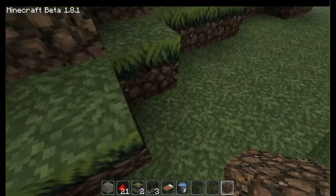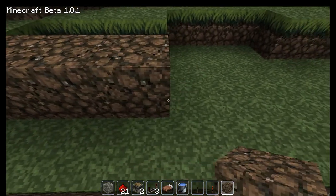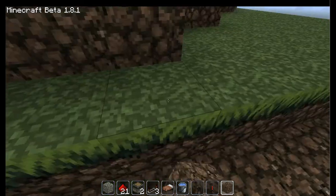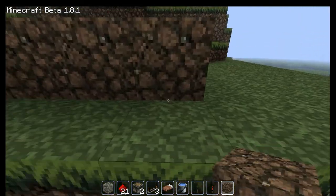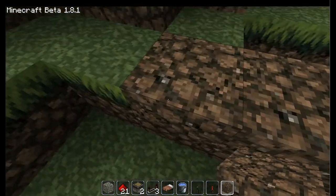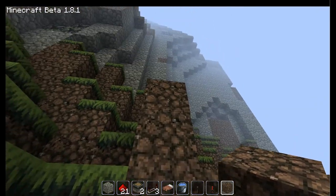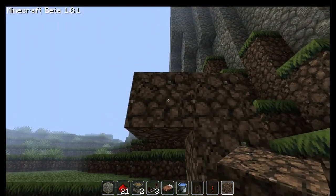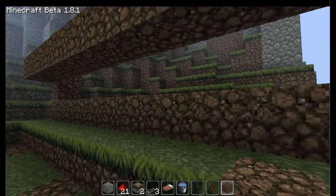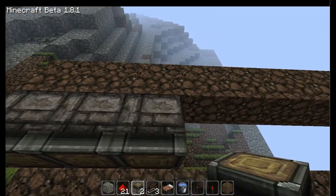So what you want to do first is get a good flat area of land and put some blocks down however far you want it. Then you go two up and then one down. You don't need to do that with all of them, and then what you do is you put down pistons.